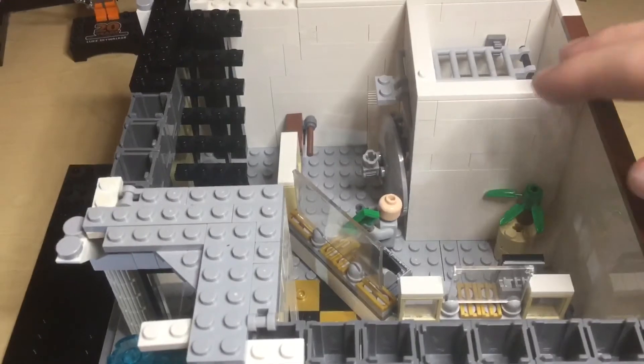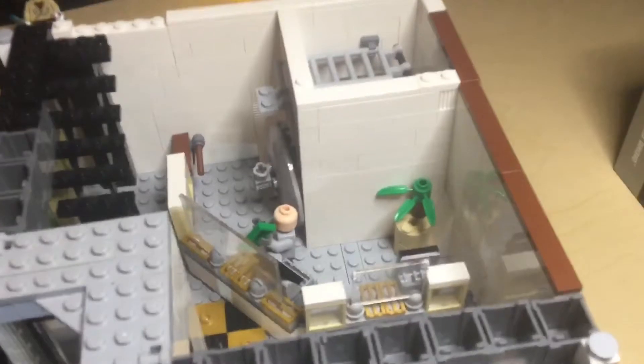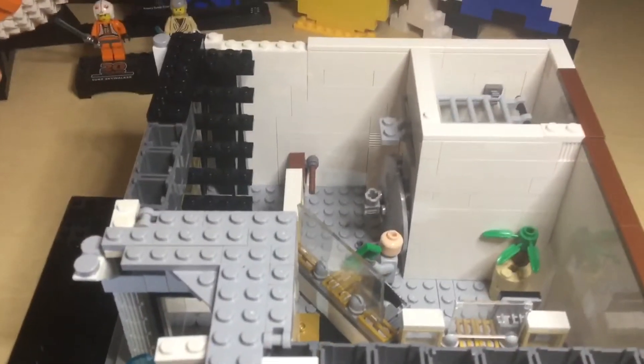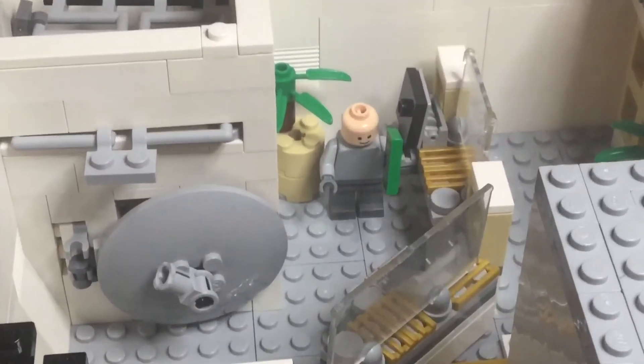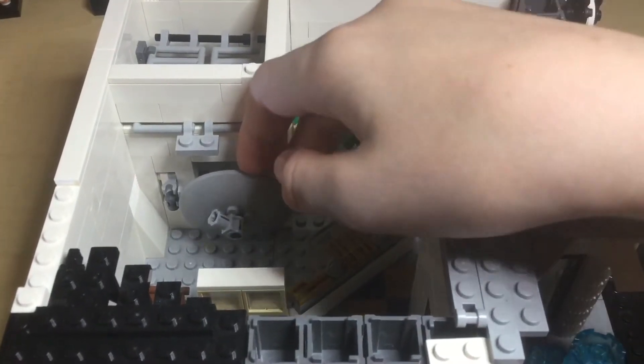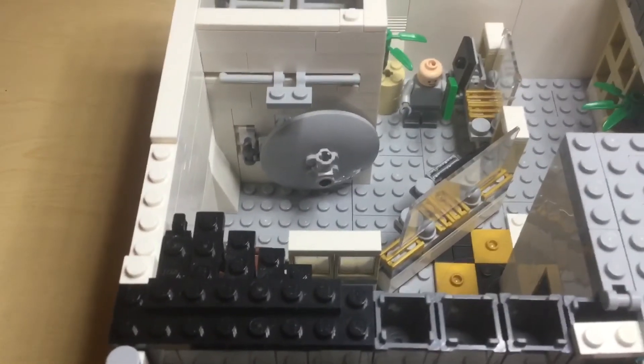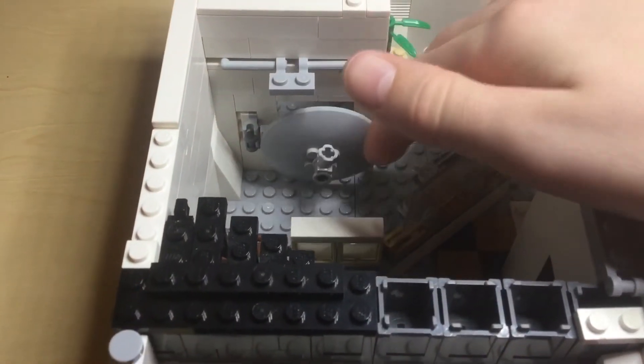Starting with the first floor interior, we have a plant, the receptionist desk, some tile designs, and a few other things. This desk has an illegal building technique where you stick a door in between two of those lever sockets. There's a dude handing the invisible man some money. It looks like we had to move Bobby the desk clerk over due to some unforeseen circumstances. On the other side of that wall is a lockable bank vault door.